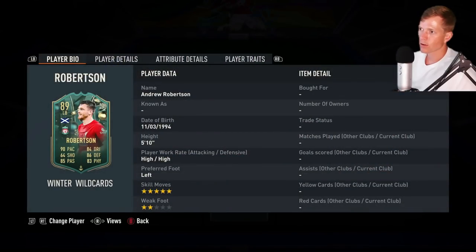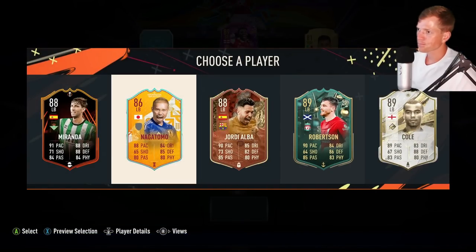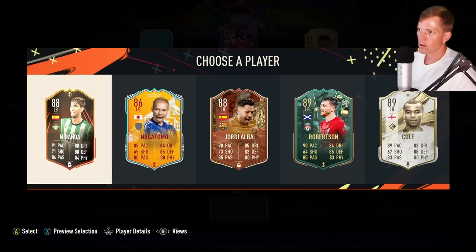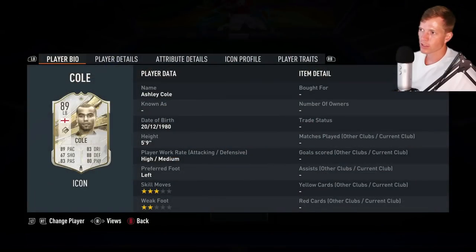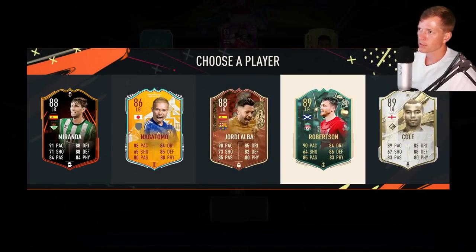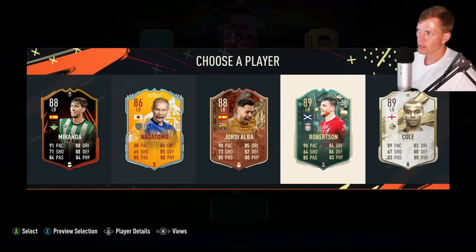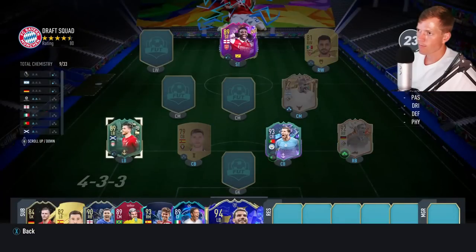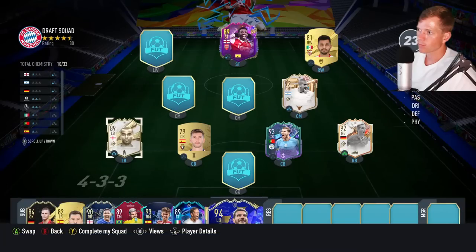Is that Winter Wild Cards? Yeah — five-star skill moves on the left back, that's crazy. We got Miranda, we got Jordi Alba. But I'm gonna go with Ashley Cole — very, very solid left back, although Robertson does have the anchor on him and will fit with the Brem League. Yeah, we're gonna go with Ashley Cole.